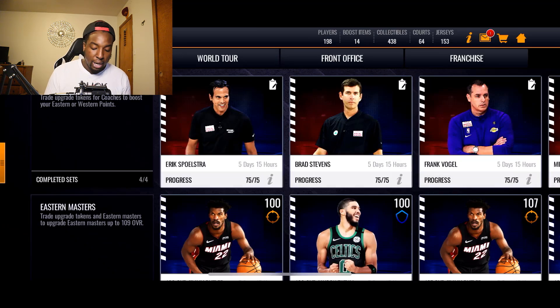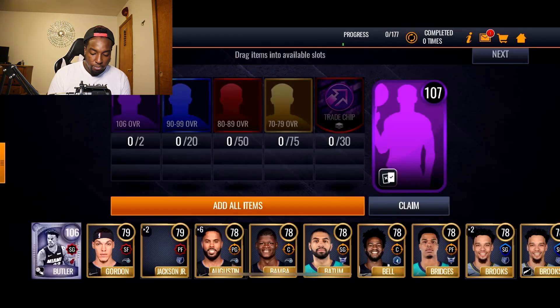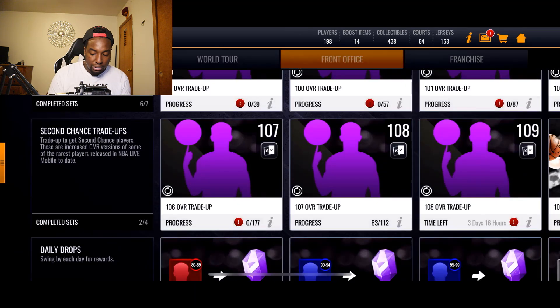Since he gives the entire team a plus two three-pointer, he will automatically be up to a 113 three-pointer, and if you have a bunch of other boosts you'll be able to get that three-point rating even higher. Let's hop over to the front office and take a look at the new sets — we got 107 overall trade-up sets, 108, 109, and 110 overall.